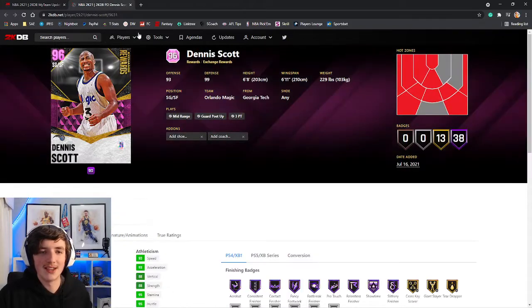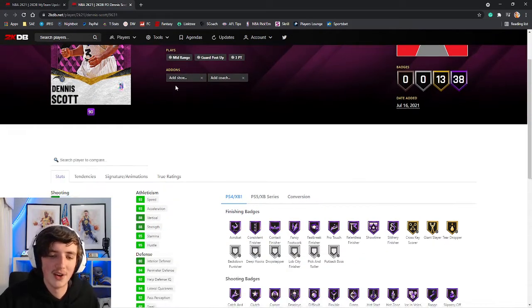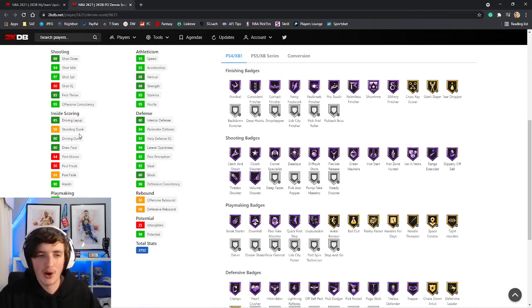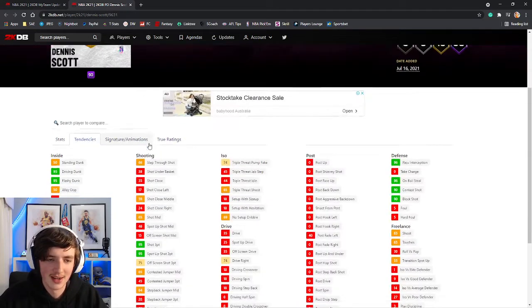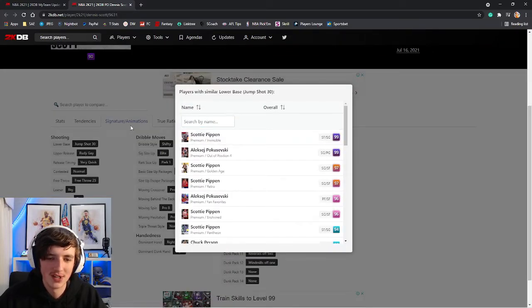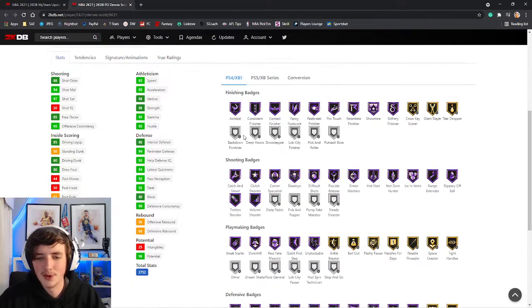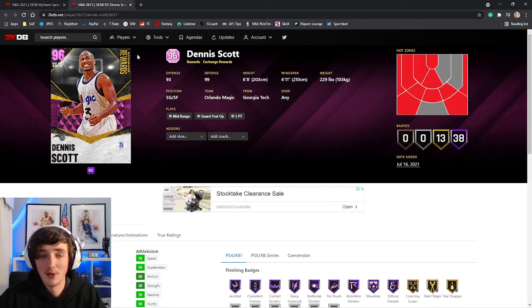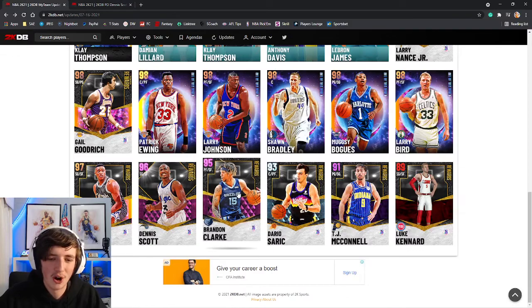We've got a 96 Dennis Scott here. 93 offense, 99 defense — bit disappointing on the offense. His inside scoring is quite low, 85 driving dunk. Driving dunk tendency is 95. He's got jump shot 30 on very quick, which is the same as Scottie Pippen. Overall not a great card, but it's a rewards exchange card — you can't expect a whole lot to come from them.